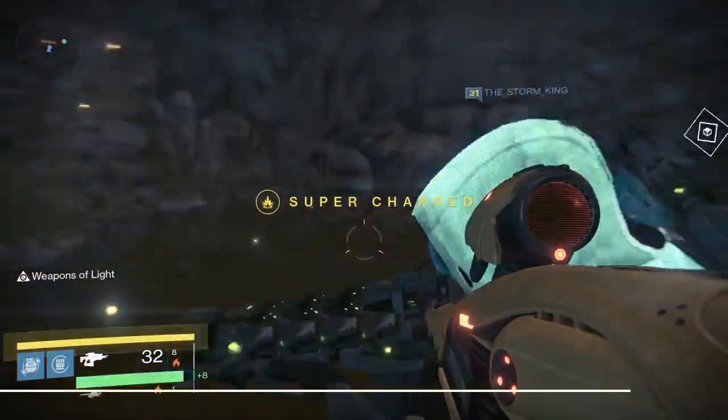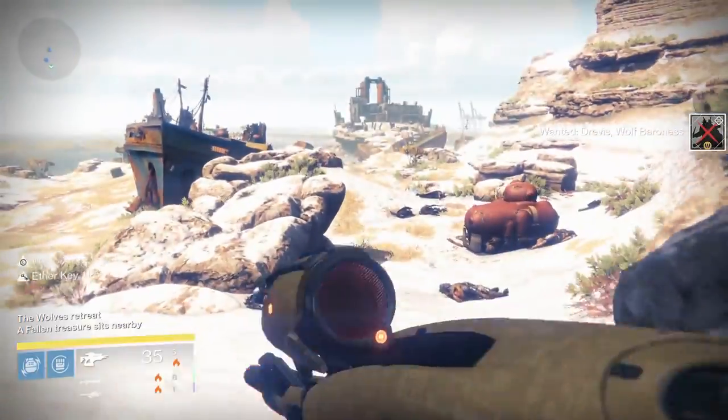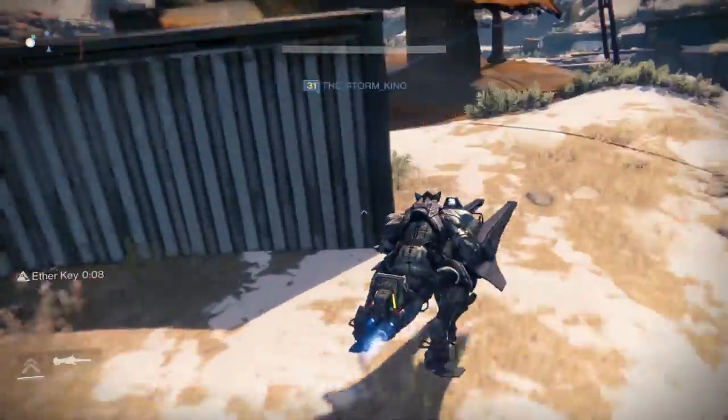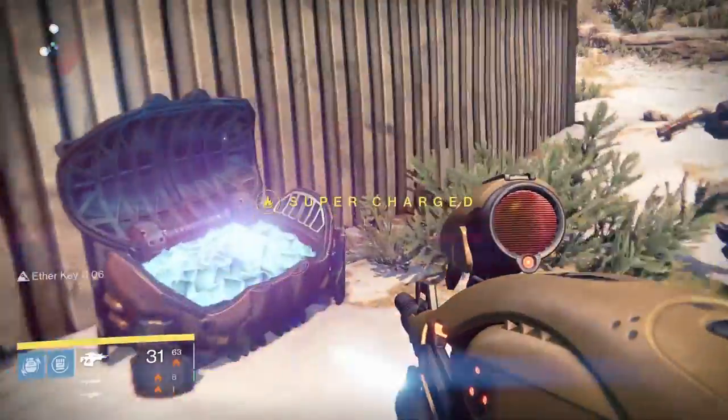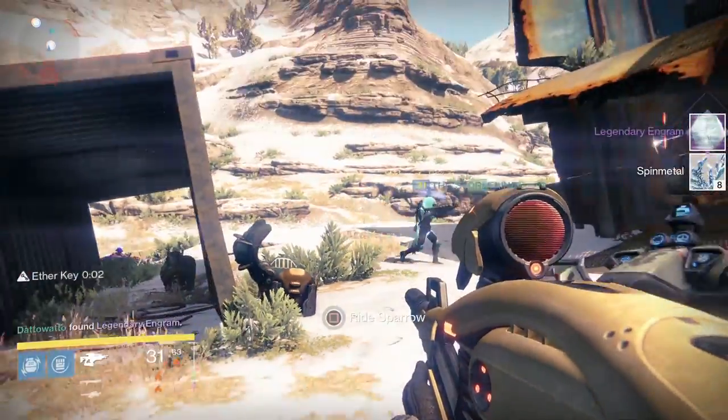In the Forgotten Shore, my team found the spawn by the cave on the right side of the area if you're entering from the Mothyards. After you kill Drevis, the chest will be near the big ship next to a big crate, which will give a rare or legendary engram and some planetary materials.